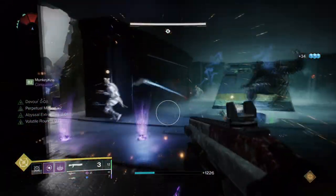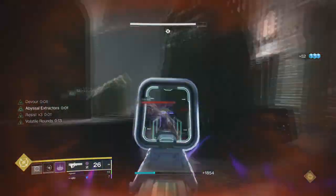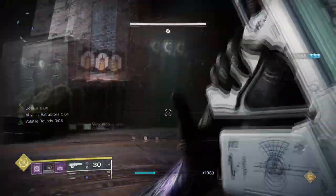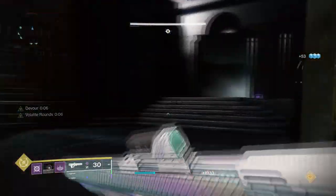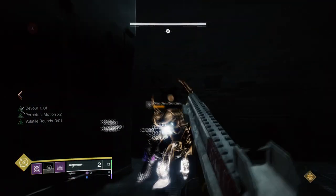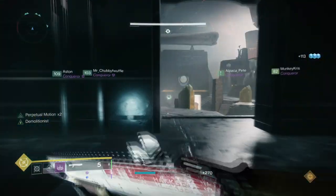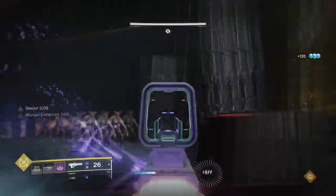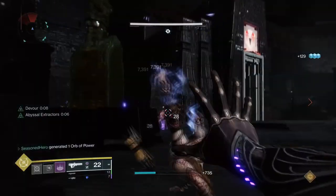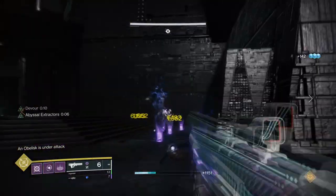Void 3.0 has shone a light on how powerful this exotic can be with the right equipment, and today I will show you how to maximize that fully. Using Graviton Lance — another exotic that doesn't get praised enough — we will combine the two to create endless ability energy back to us, and each kill we make will extend our duration for as long as possible. Using Devour and Volatile Rounds will make our weapon choice a threat to all combatants, like watching the manifestation of Nezerac himself come true — truly frightening but also amazingly fun.